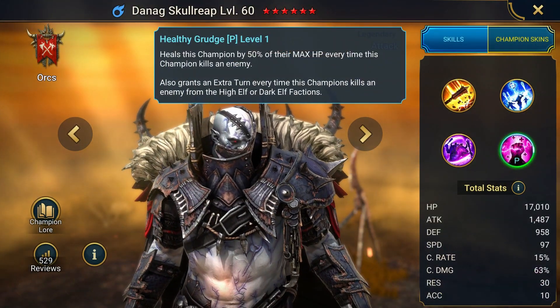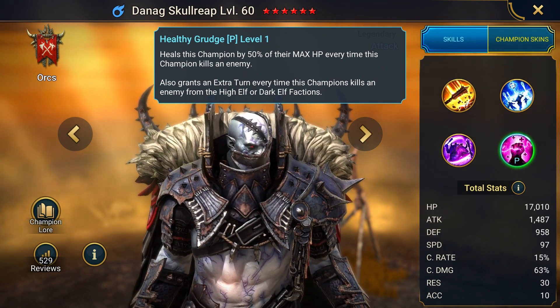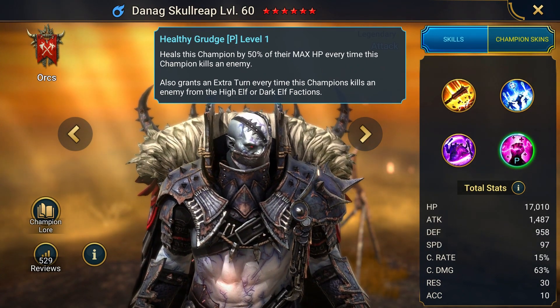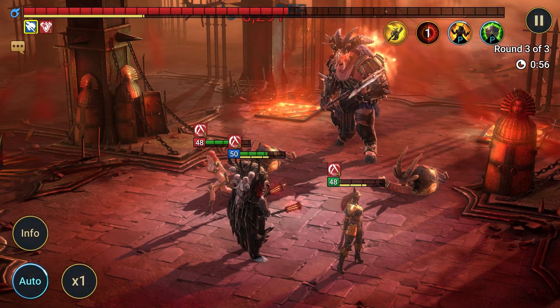Danag Skullreap has a passive effect: Healthy Grudge. Heals this champion by 50% of their max HP every time this champion kills an enemy. Also grants an extra turn every time this champion kills an enemy from the High Elf or Dark Elf factions.